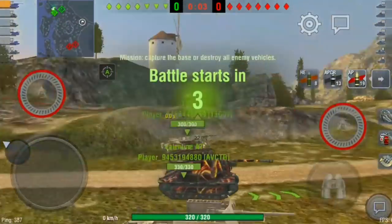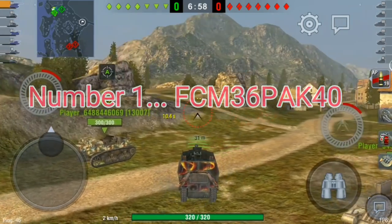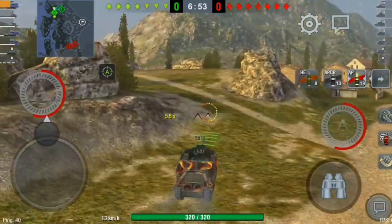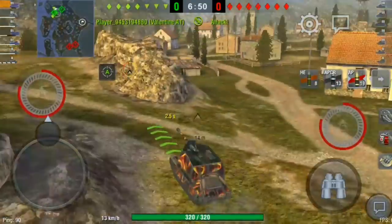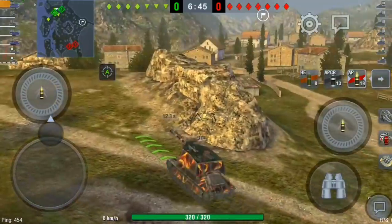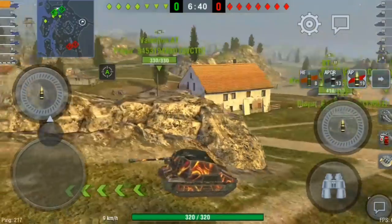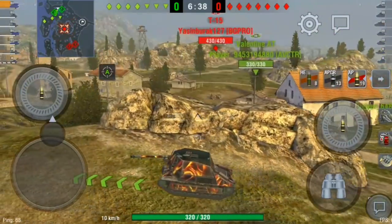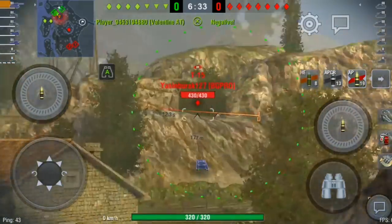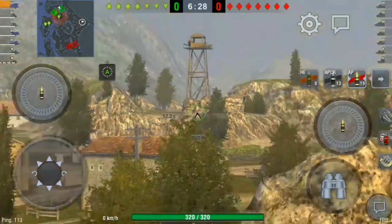Number one is the FCM 36 Pak 40. This battle doesn't justify why this is actually my worst premium tank in the game. Nearly everything about this tank is awful — the speed, the armor, the look of it. The gun, however, is pretty nice when you can work it, and I was lucky this battle that I was able to work this gun and not get challenged. It is a tier 3.